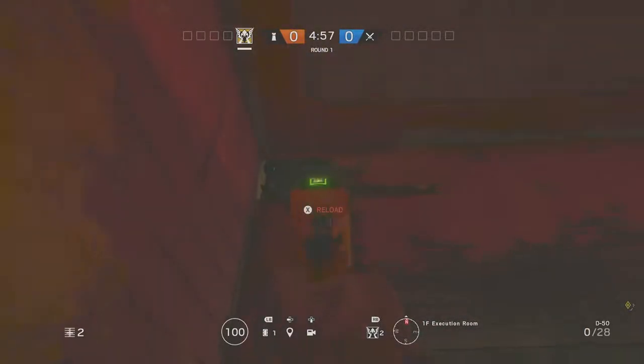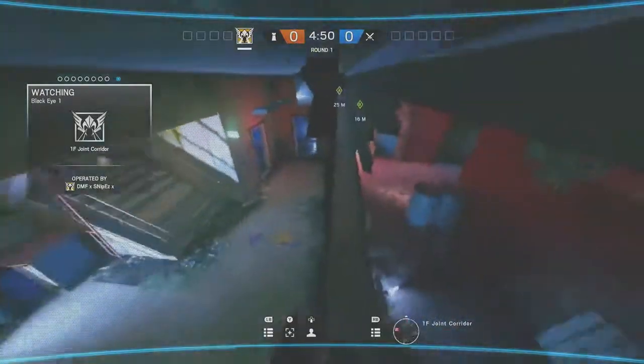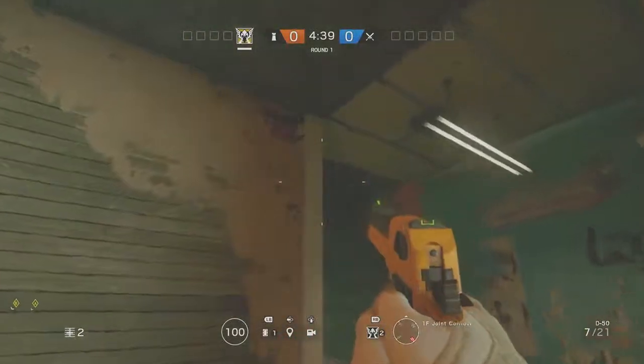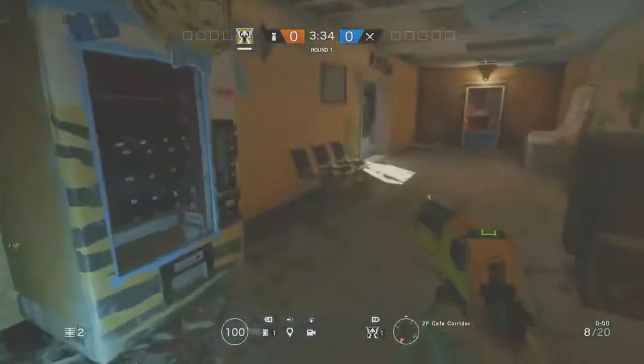The smaller you make this hole, the less likely it will be seen, but sometimes you do need it to be bigger so you can get a better view of everything. Here I made my hole a little bit bigger and I can actually see both doorways going into my room. Here's what it looks like from the other side — you still have this pillar here. If you're not constantly spotting with the camera, it's actually going to be very hard to see, so not too many people are really going to be looking for it.